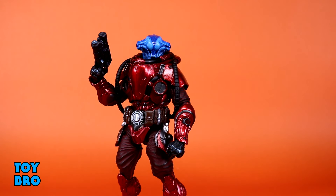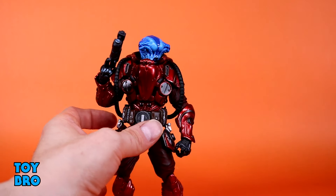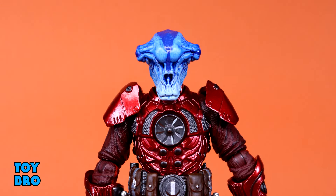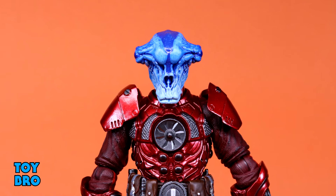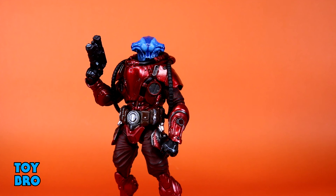As far as accessories go, this guy has a pretty solid spread with a little bit of everything. He includes the set of pauldrons and the torso harness right out the gate to change up his appearance. He also includes an extra head sculpt — the same helmeted style as the Science Officer from wave one, but painted entirely differently with a serious blue paint job that fades from a light color to super dark on top. I really like this head sculpt in this color.